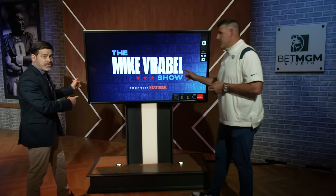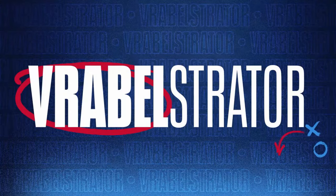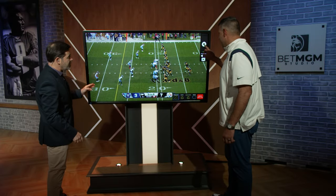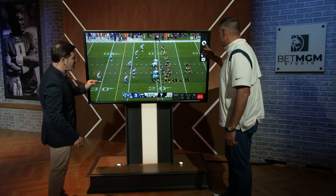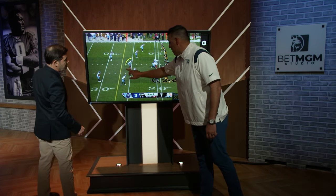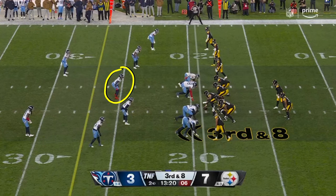Time to go to the Vrabel straighter. Let's see what we got here this week, buddy. I want to show you this play — we were looking at this over and over again. Aziz Alshire, who's right here in the red shoes. Can't miss him.